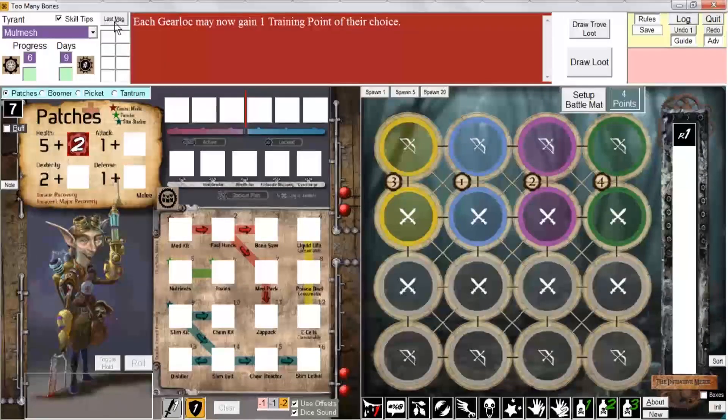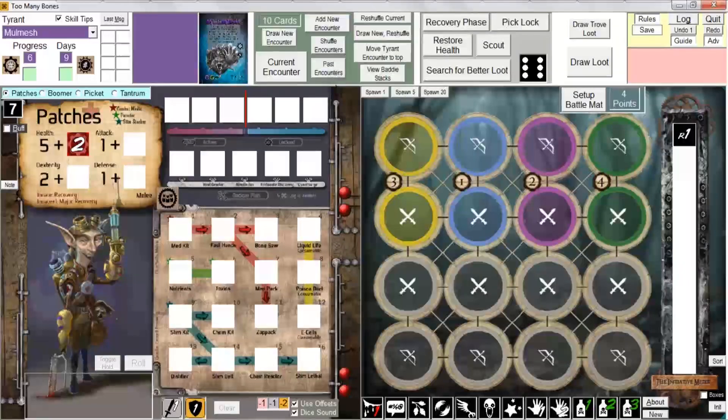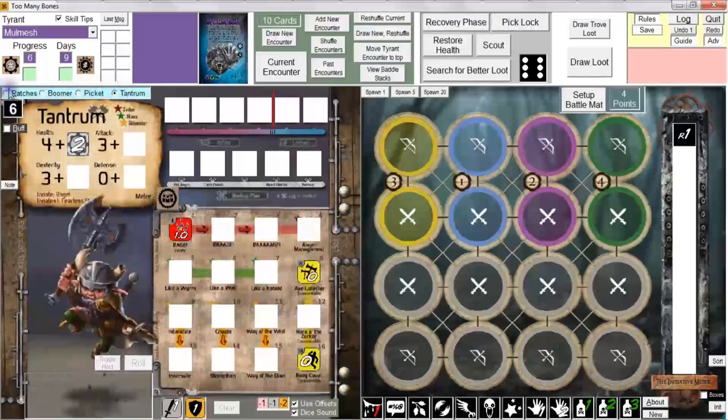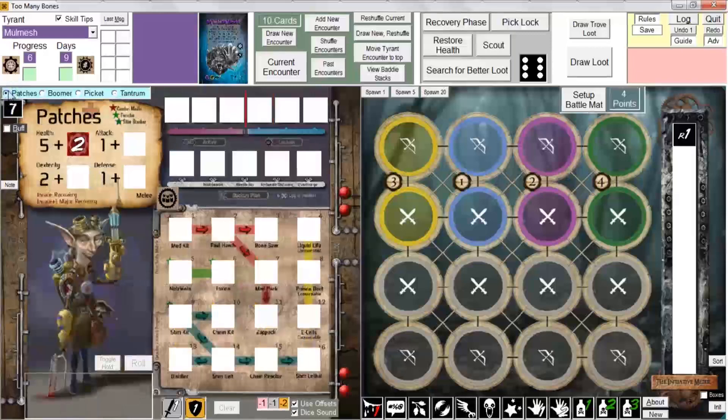I'm not going to actually play the game right now — I'm just demonstrating the different aspects of the program. If you're playing a game involving multiple gear locks, you'll see option buttons in the corner where you click to select the gear lock you wish to view — Patches, Boomer, Picket, Tantrum, whatever the case may be. Alternatively, you can use the keyboard: hit the accent grave key, the key to the left of number one.